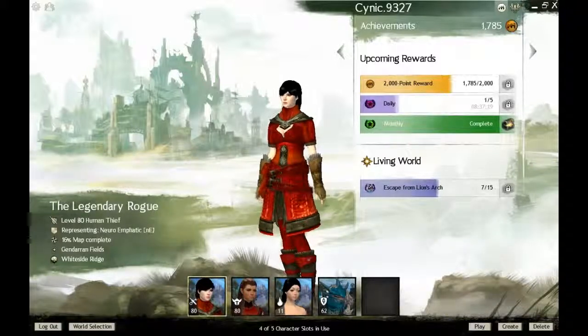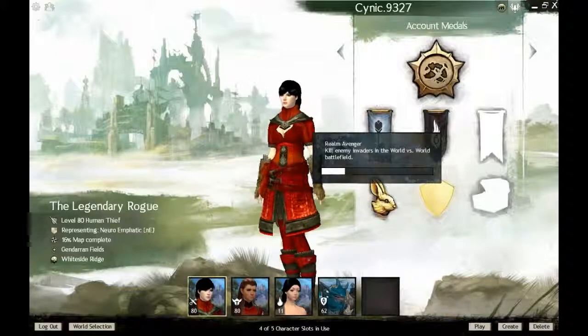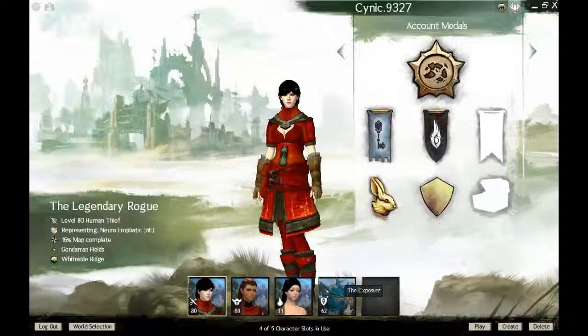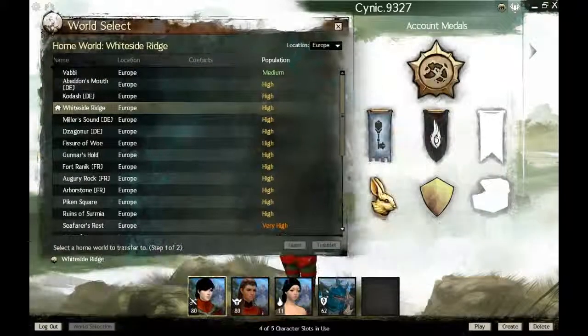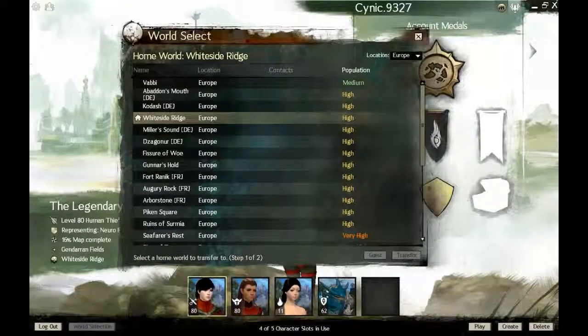So this is the first part — just the character creation. When you first start off the game, everything will be blank here. When you first start the game you are asked to pick a server. You gotta pick carefully because you can't switch servers. Even if you delete all your characters, you're still stuck on the same server. When you've got no characters at all, you can actually transfer for free, but it has a 7-day cooldown, so make sure you pick whatever server you want.